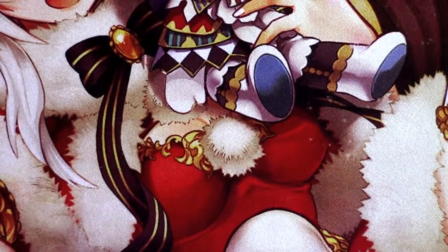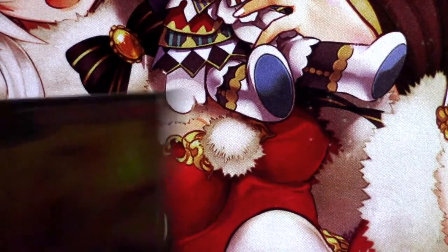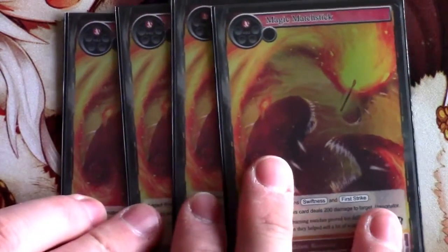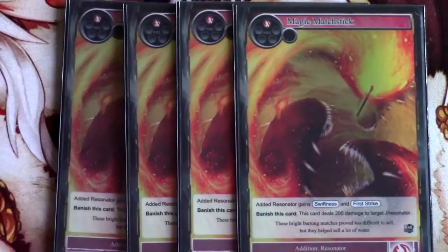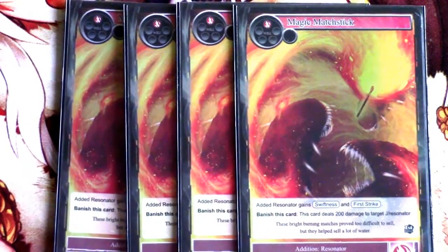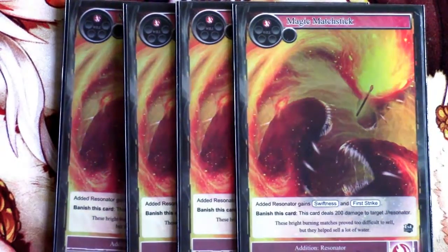Moving into the one drops: Magic Matchstick can give a resonator swiftness and first strike, and you can also banish it to deal 200 damage. An important note is that there is a priority sequence between first strike damage and normal strike damage, so you can do first strike damage and kill something before they can respond. That's another tricky way to sneak in that extra 200 damage without having to worry about getting hit on the backswing.